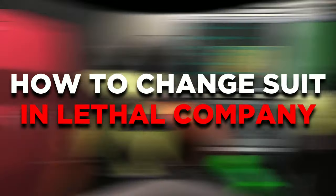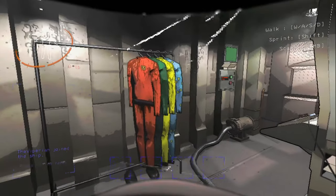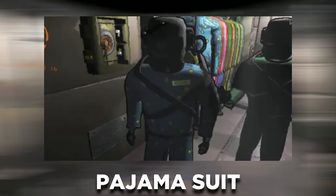Here's how to change your suit in Lethal Company. There are currently 4 suits available in the official game: the default orange suit, a green suit, the hazard suit, and the pajama suit.